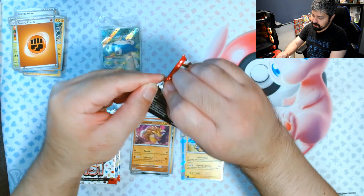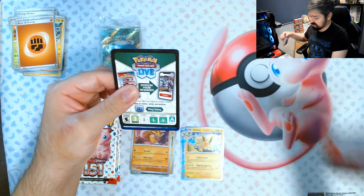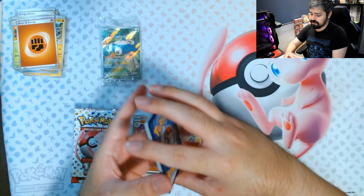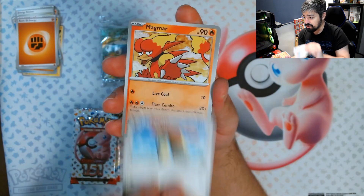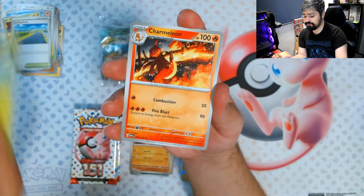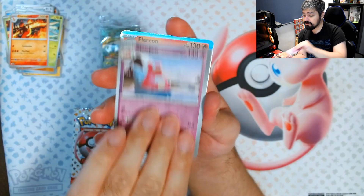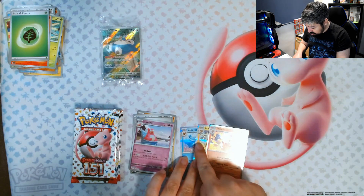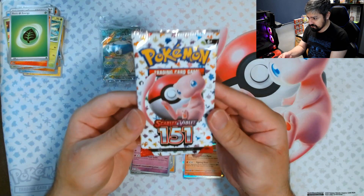Next pack. It would be cool to get a god pack. They started with 151 with the god packs — they already existed on the Japanese sets but 151 was the first English set to have them. We got Pidgeot, Magmar, Shellder, Bellsprout, Cycling Road, Scyther, Charmeleon, a Rigid Band reverse, a Slowbro reverse, and a Flareon for the rare. Vaporeon, Jolteon, and Flareon — you cannot make this up! What are the odds of that?